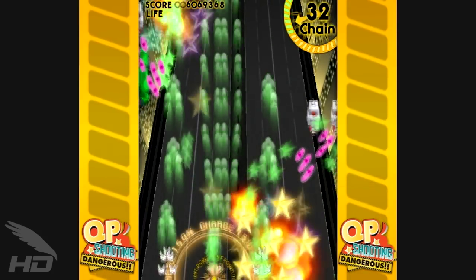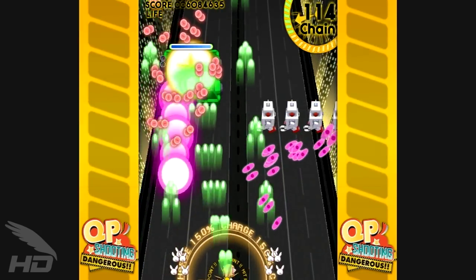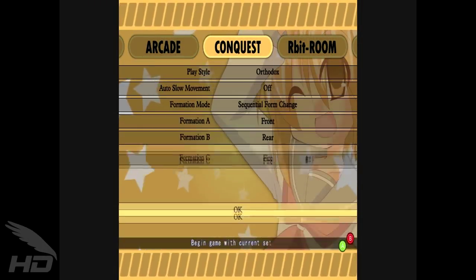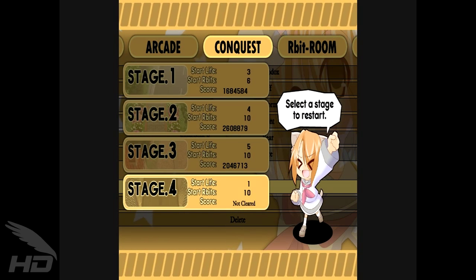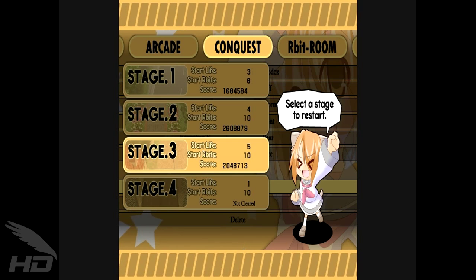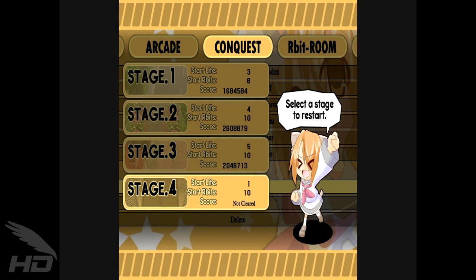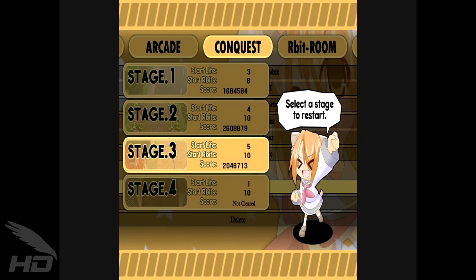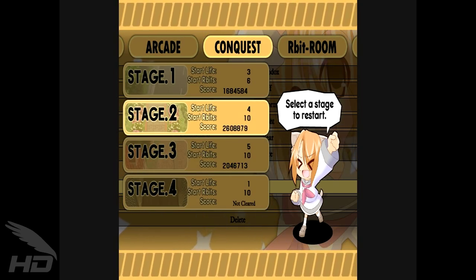With five stages, QP Shooting Dangerous could be described as short, but not only is each stage actually a decent length, an extra Conquest Mode is also available to play right from the outset. Conquest plays very similarly to the normal Arcade Mode, but players can save their progress between stages to take on the game from any stage with saved score, Arbits, and lives if they fail further down the line. The controls are also slightly different, with Concentrated Fire needing to be engaged with the air bumper rather than just holding the fire button. Conquest Mode was definitely made with novices in mind.